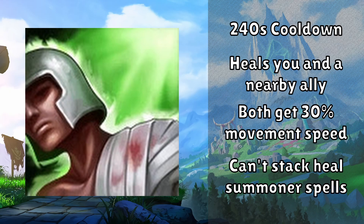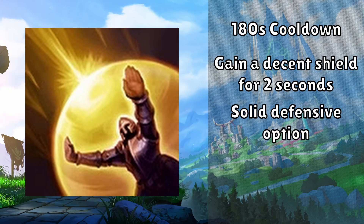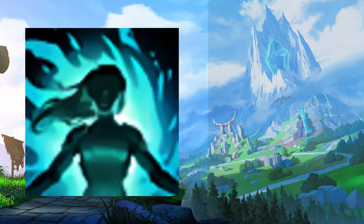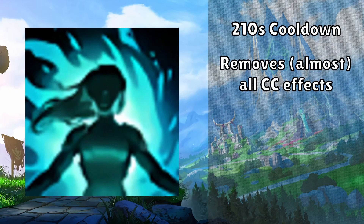Heal also applies a debuff where you get reduced effects from future summoner spell heals within a short window. Next we have Barrier, which has a cooldown of 180 seconds. When used, it gives you a shield for 2 seconds — a great option against lanes that want to bully you early on. Next we have Cleanse, which has a 210 second cooldown. This ability removes all CC effects on you, except Airborne, Near Sight, and Suppression.